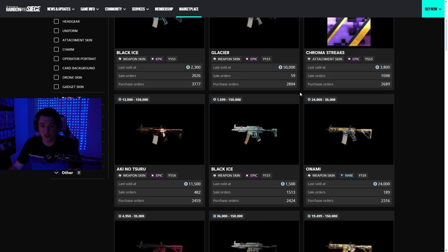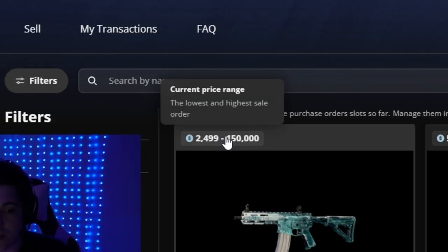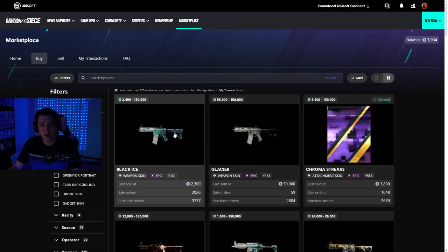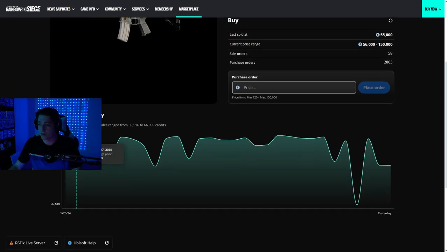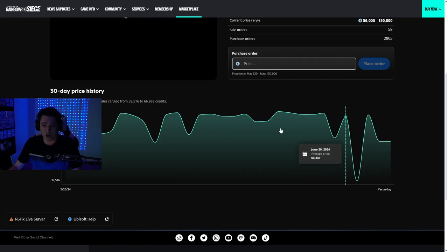The marketplace UI just got a big update and it has changed a fair bit. You can now see the current price range of what people are selling it for and what it was last sold at, and sale orders. If you click on an item like Glacier for the R4C and scroll down, it actually has the sale price history for the last 30 days so you can see what the changes are.